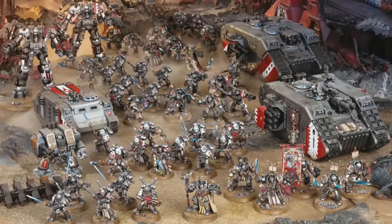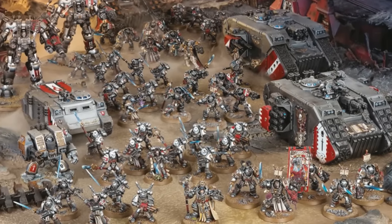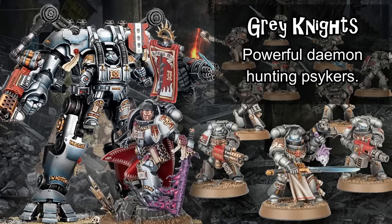Moving on to Grey Knights — technically a Space Marine chapter, but they don't use any of the Space Marine mechanics. They're literal knights in shining armor who fight daemons and get a lot of bonuses to do so. Almost literally every unit in the army is a Psyker, putting them in contention for one of the best psychic phases in the game, but they don't have many buffs to cast and many of their psychic powers are inconsistent, meaning that while they can have some very strong psychic combos, they have very few ways of actually getting them off.